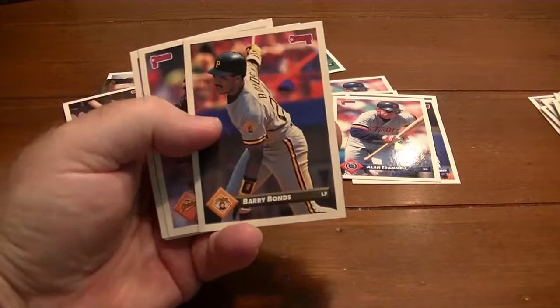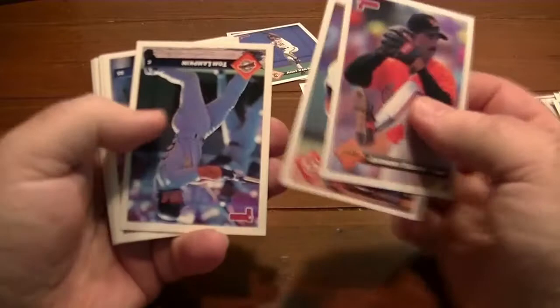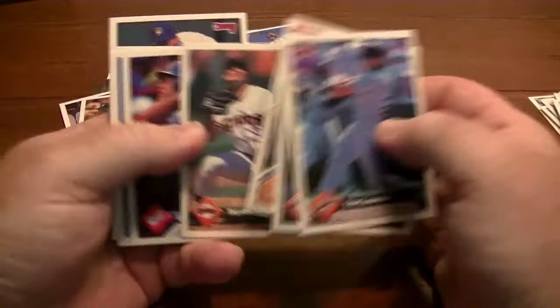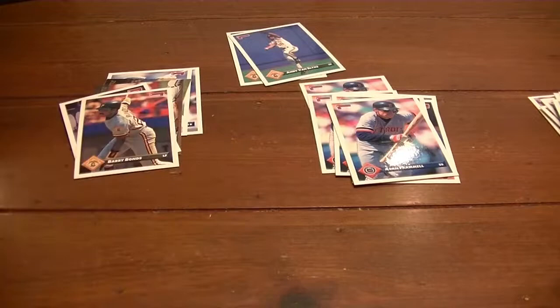Barry Bonds — I like that, good looking Barry Bonds card. They need to let him in the Hall of Fame. I know he was a jerk, but that's like the third, maybe the fourth Alan Trammell card. But Bonds — I think that's Tony's brother — they need to let him in. I mean, goodness gracious, the consistency and the power that he had all those years was just unbelievable. Just a great player — best hitter I've ever seen.